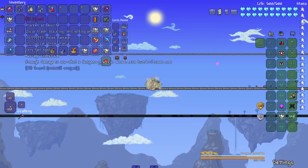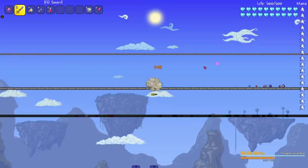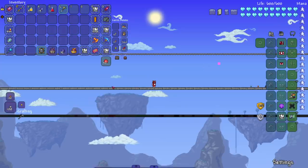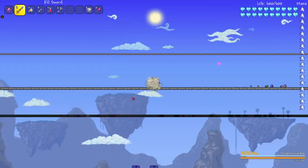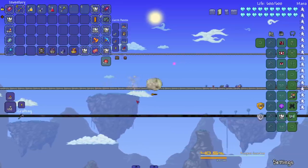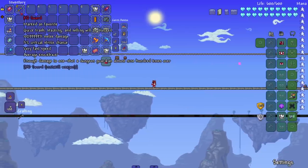Before I forget, let's go ahead and do the Dungeon Guardian. Boom — Dungeon Guardian! This sword says it's enough damage to one-shot a dungeon guardian almost 900 times over, so this shouldn't... do I have a mod that's possibly buffing the dungeon guardian? I honestly have no clue. That's not a one-tap. Okay, interesting. I think I have a mod in here that might be messing something up.